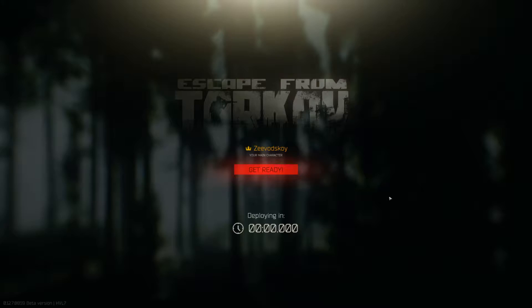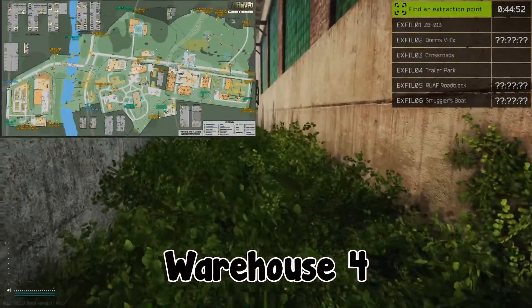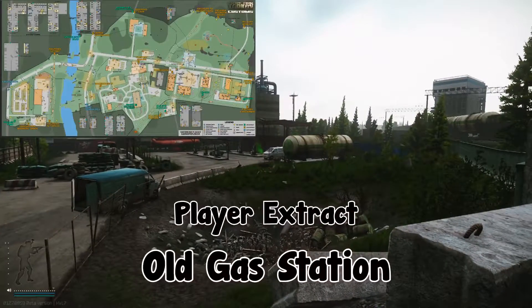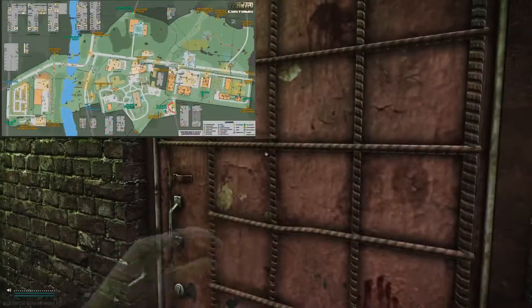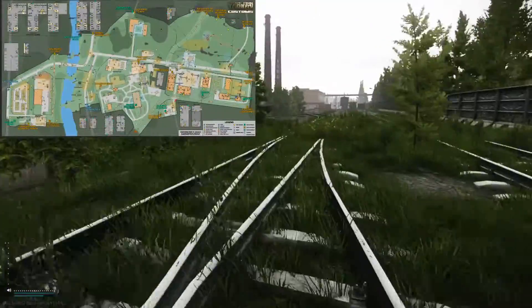Getting straight into it — we spawn somewhere by warehouse. You can see the map here; I've circled the location with a little indicator showing which building you're nearby. We're going to turn around and head south. We're now at old gas station, which is a player extract. The green smoke indicates it's open — if the green smoke is not there, you cannot extract. Go down the stairs and you can extract here.